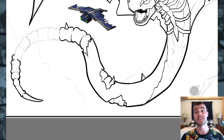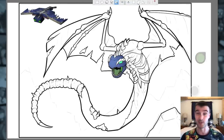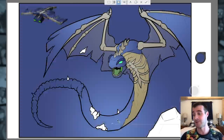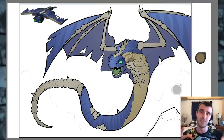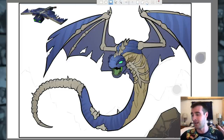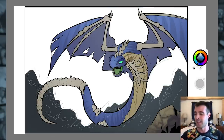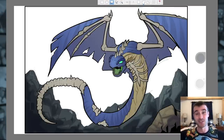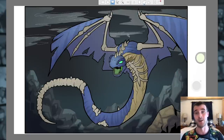Of all the drawings in this episode, this one took the longest — about three hours and ten minutes — and a bunch of that came down to messing around with the position of the wings and the tail. There was something a little off about it, but I think the pose is better than what I started with. My only real complaint is I could have done something slightly more interesting with the wings. Overall, I really do like how it looks.